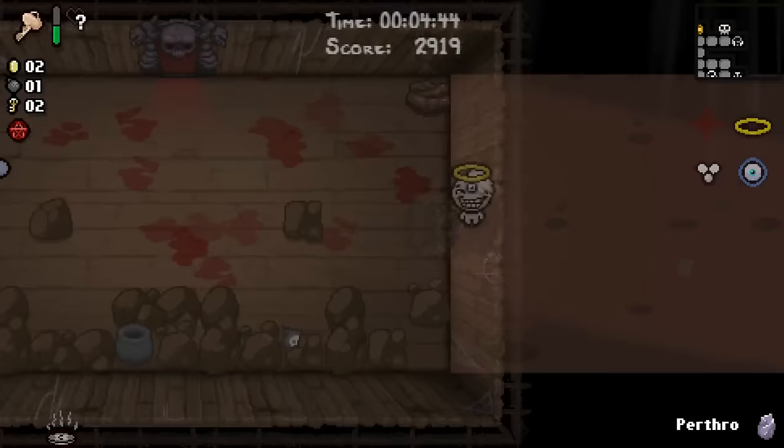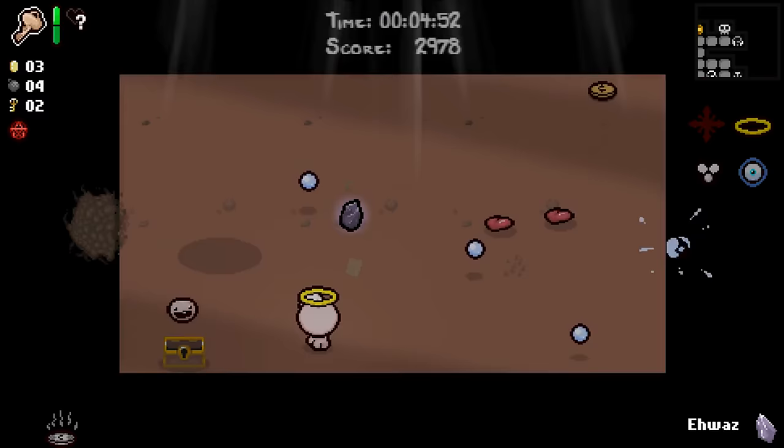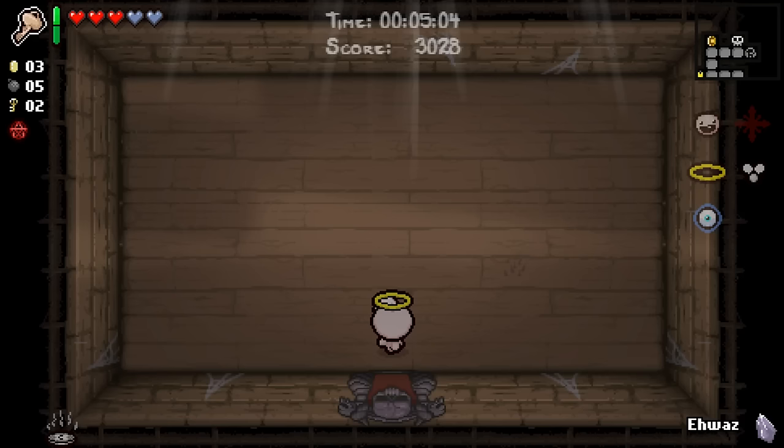We'll definitely open this — we have Golden Chess. I think, honestly, that's as good an opportunity to use the Perthrow rune as any. We've got Awaz. I wouldn't reroll Bumbo — unless we did it by accident. But we've got Dagaz there. Let's get Bumbo. And even though we get bombs for our money, I think it makes sense to give Bumbo the money wherever possible.